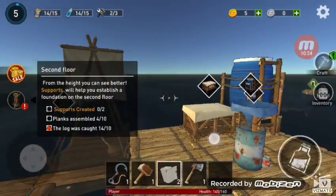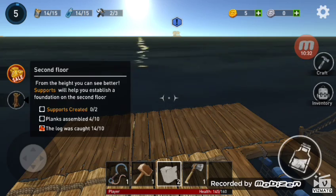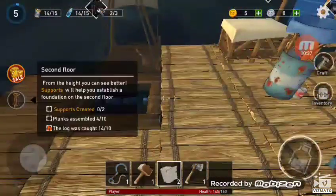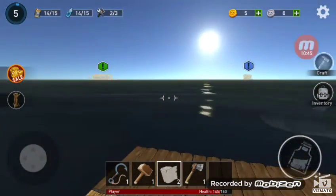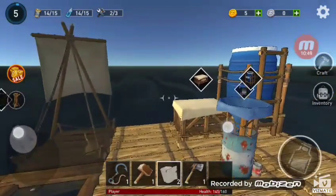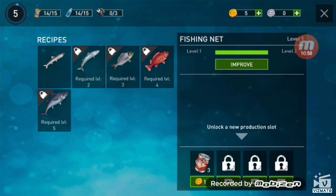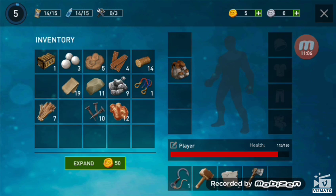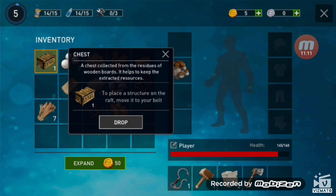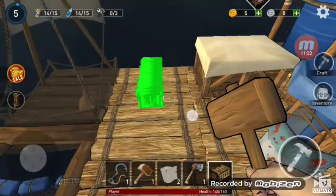Now we have to build a second floor. From height you can see better — supports will help establish a foundation on the second floor. We need to build foundation supports, creative planks, and logs. We need to cook a bit more water because I'm running low. We can improve the fishing net but we don't have enough stash. There's a chest — it says it helps keep extra resources. Let's place it right here.